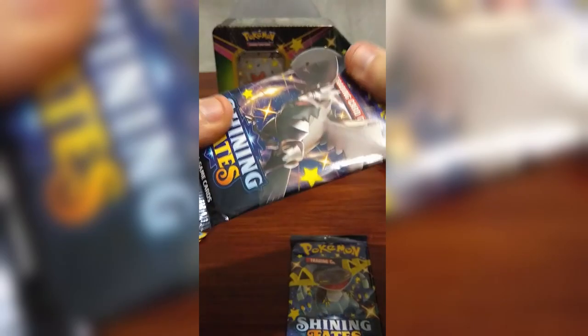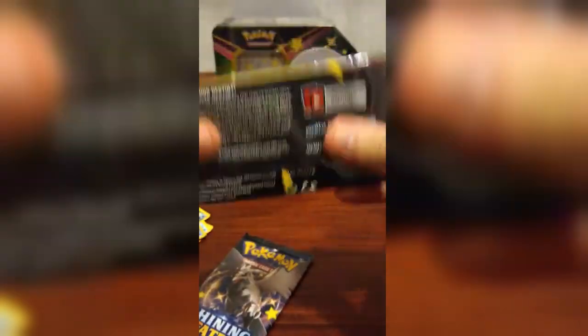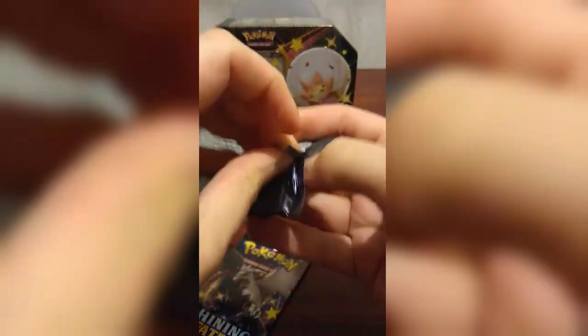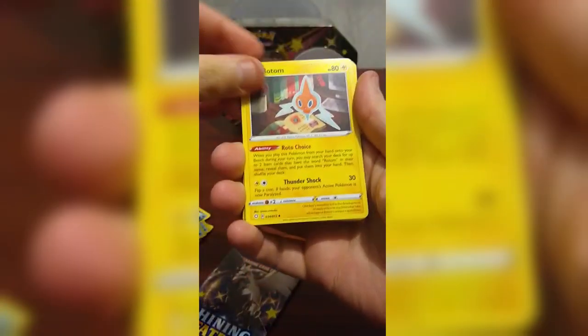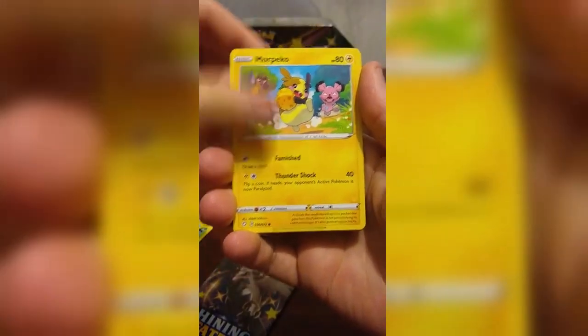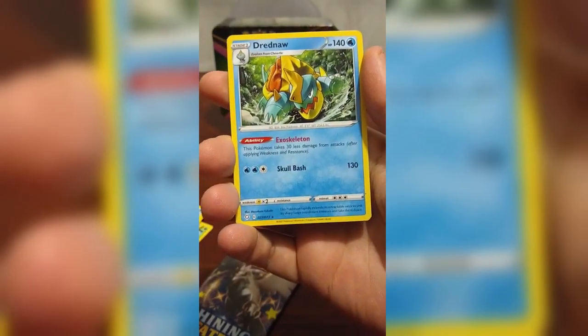Wow, these packs feel different. I don't know if they feel more plasticky or papery, but they just feel different than normal packs — like they have a weird gloss to them. Here we go, three to the front. We got a Rotom, Floatzel, Trapinch, Glacifleur, Cheudle, Morpeko again, Cacnea again, Horsea, and a reverse holo Ball Guy and a Drednaw.